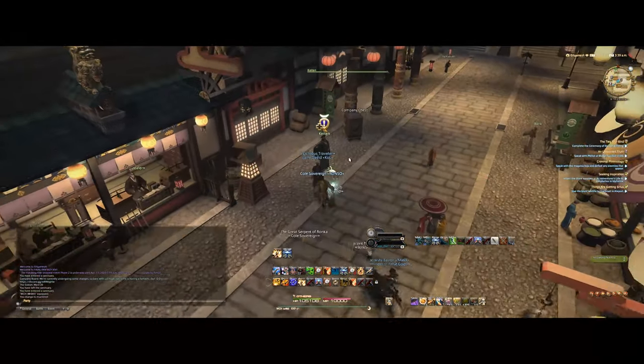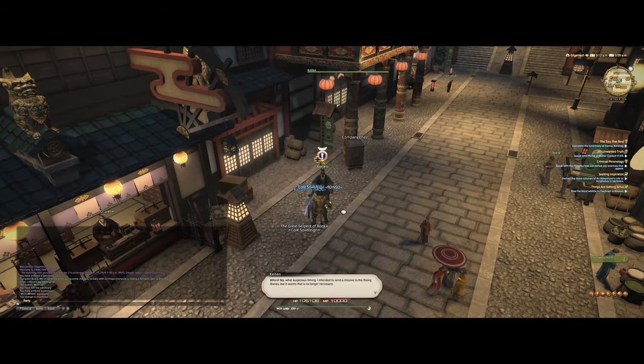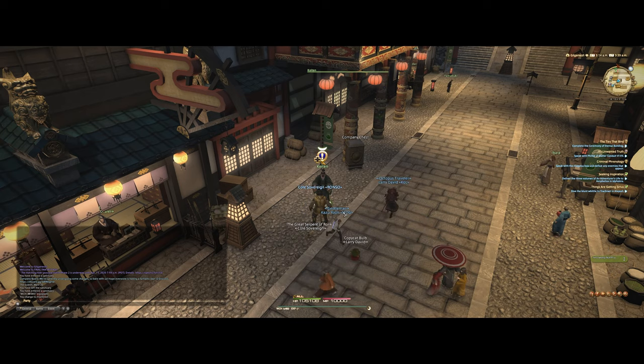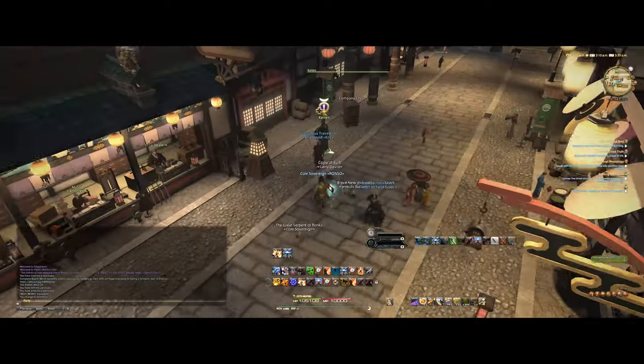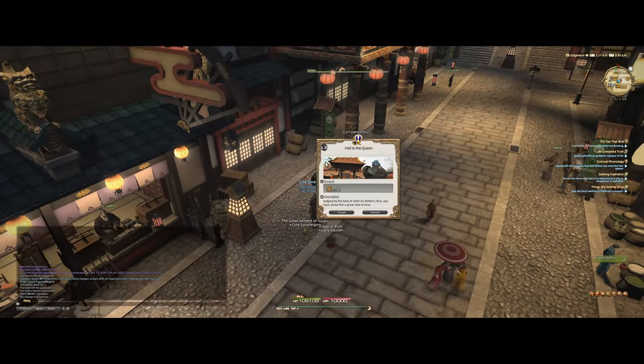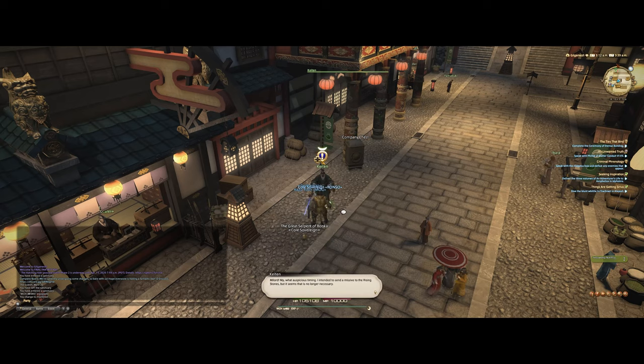Now let's get into how you're going to obtain the weapon at this stage. This is actually going to be quite a short stage, though it will involve a lot of cutscenes and quests — so if you're looking for some good lore, I can definitely recommend this. To start the quest chain, you talk to the NPC Kaiten in Kugane, specifically at coordinates x 12, y 12, just as you see in the video right now.